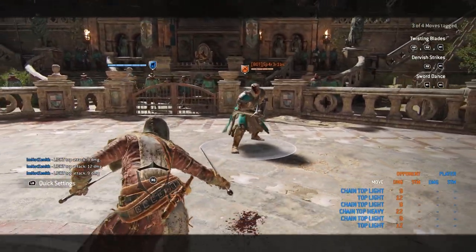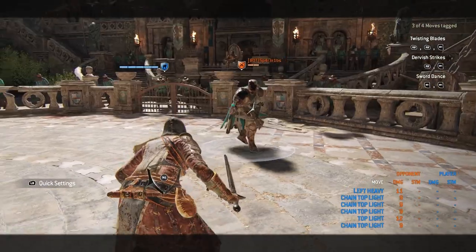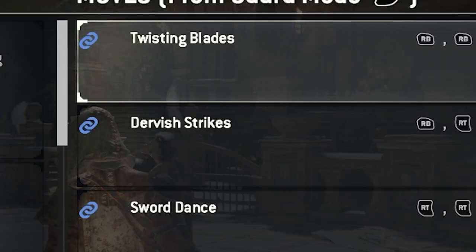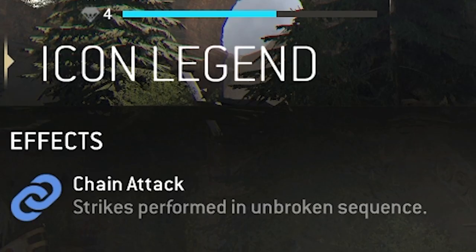As you can see, the animation looks like I'm going to go through with it. But this is just a basic attack — you can use it however you want. By the way, when you see this blue chain link, that means that this has to be pressed in an unbroken sequence.